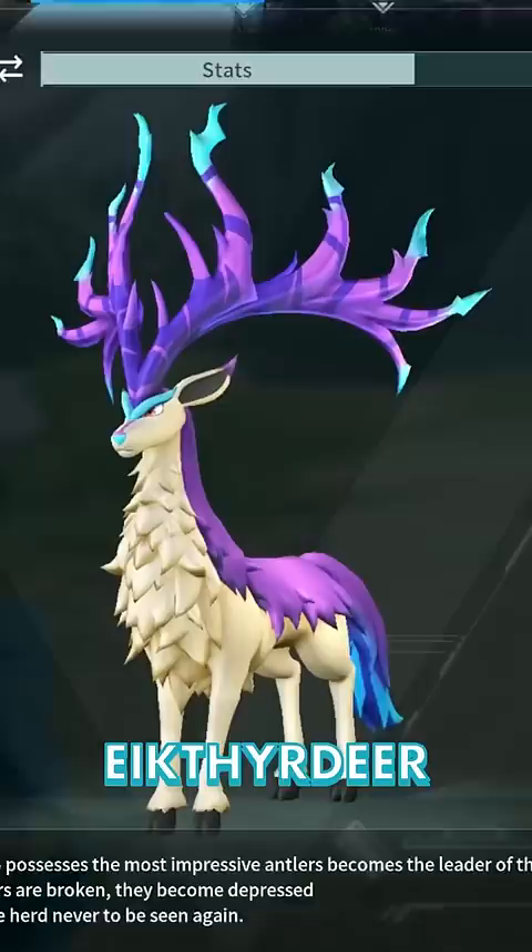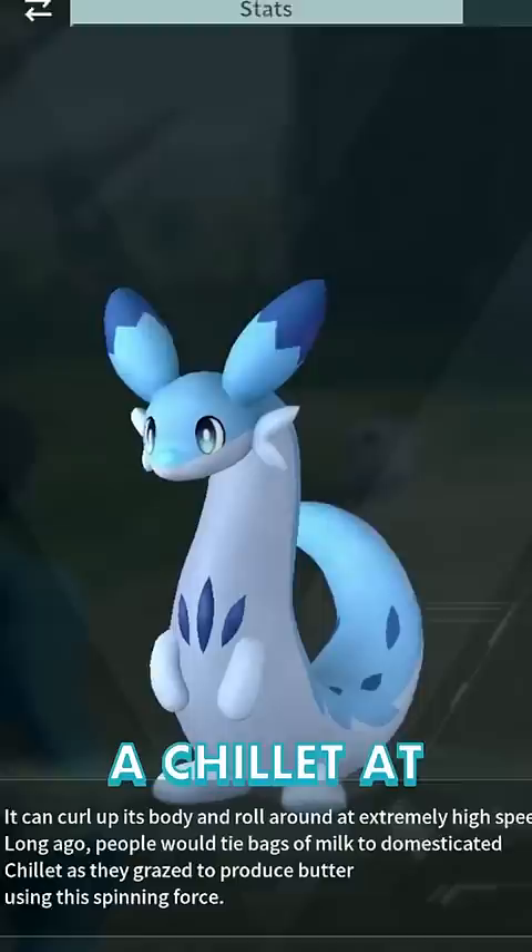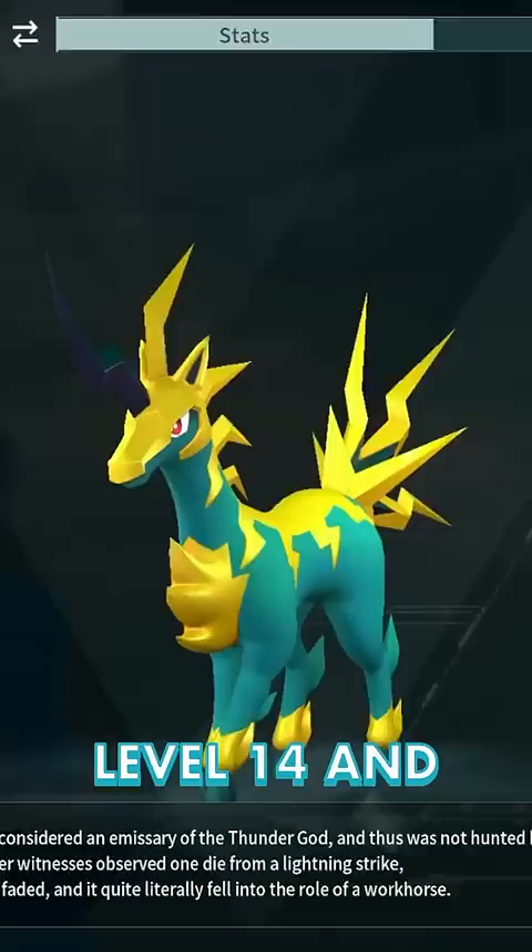You could switch to Eikthyrdeer at level 12 for a double jump, but the deer is slower aside from its fast charge. For combat, you can mount a Chillit at level 13 for the spammable Dragon Cannon, even though he's slower. Univolt unlocks at level 14 and is slightly faster than Dire Howl, but might not be worth the tech point.